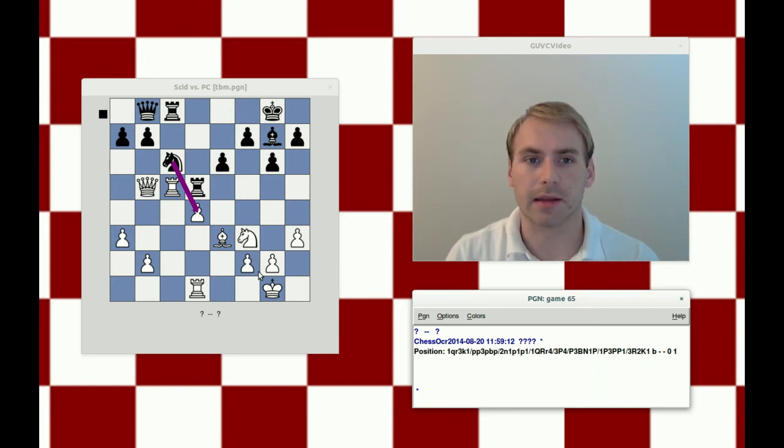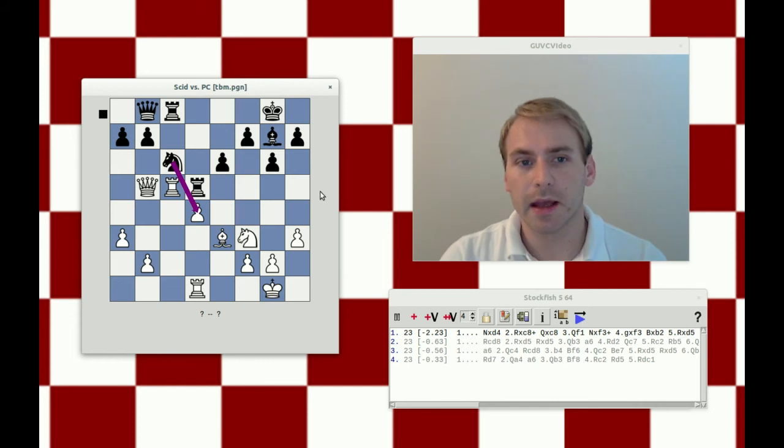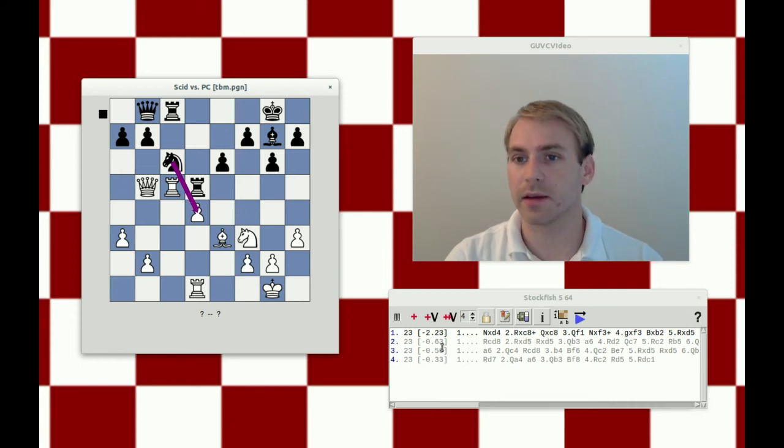This is essentially correct. As the authors note, even if black didn't have a tactical breakthrough here, he would certainly be better because of the isolated pawn, which we were discussing at the beginning. But because of the tactical stroke knight takes d4, it's clear that he's winning.